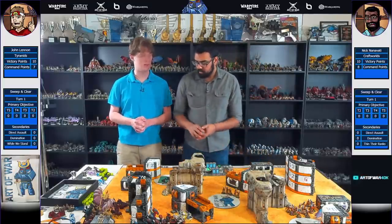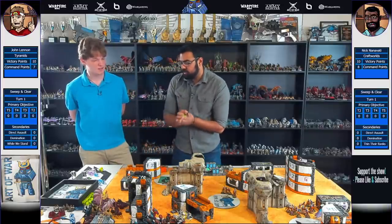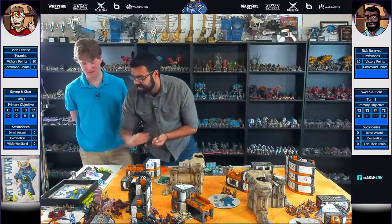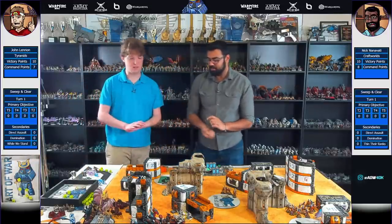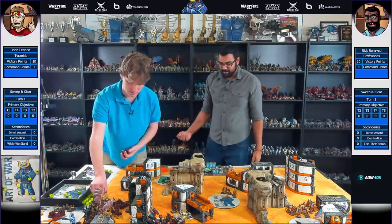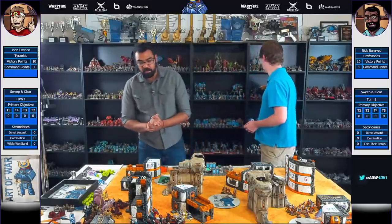I have to shoot the Dire Avengers — oh, he's doing it anyway with Superior Shurikens at 22 inches. The Exarch has two guns — it is not free. Three to wound, six wounds at regular AP. I have six invulnerable saves against this. Made one. That's five dead Dire Avengers — plenty left still. I want to get direct assault and domination so I'm just going to accept their fate. That's going to be the worst gaunt-slapping you've ever seen in your life. Eight Gaunts left — hitting on fours, two hits, one wound. One bike has a wound left.